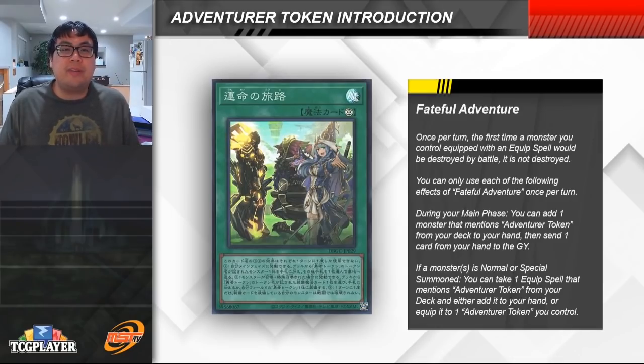Next is Fateful Adventure, the continuous spell you bring out of your deck with the Rite of Aramaseer. First, the first time a monster you control equipped with an Equip Spell would be destroyed by battle, it is not destroyed — not a super relevant effect, just kind of there. It has two once-per-turn effects. During your main phase, you get to search for a monster from your deck that has Adventurer Token in its text, then send a card from your hand to the graveyard. So you're typically not searching Water Enchantress — instead you're searching for the Omni Negate.